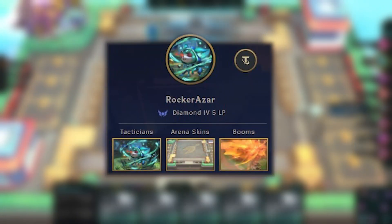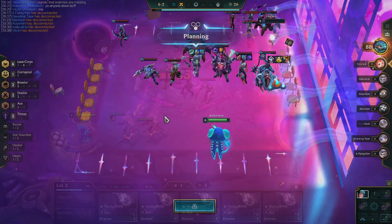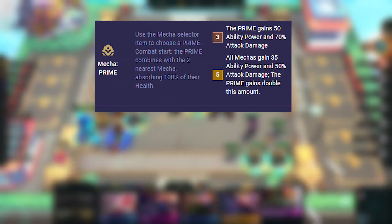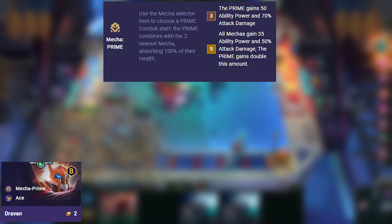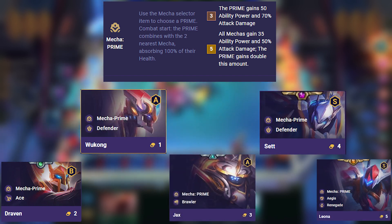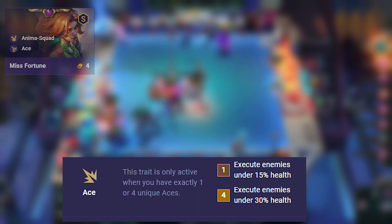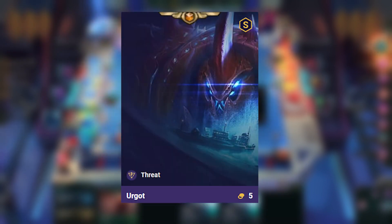We used this technique in Diamond league. In our game, we maxed out Wukong and Draven. We opted for Mecha Prime and Ace classes in this game. Characters used: Mecha Prime, Draven, Wukong, Jax, Set, Leona, Ace, Miss Fortune, Samira, Mordekaiser, and Urgot.